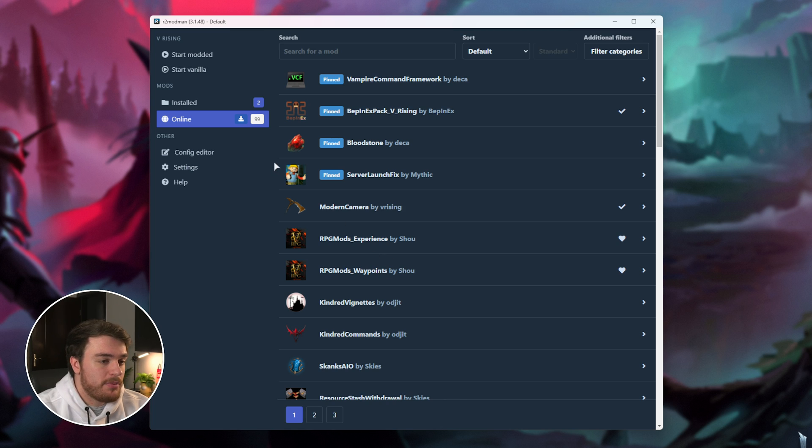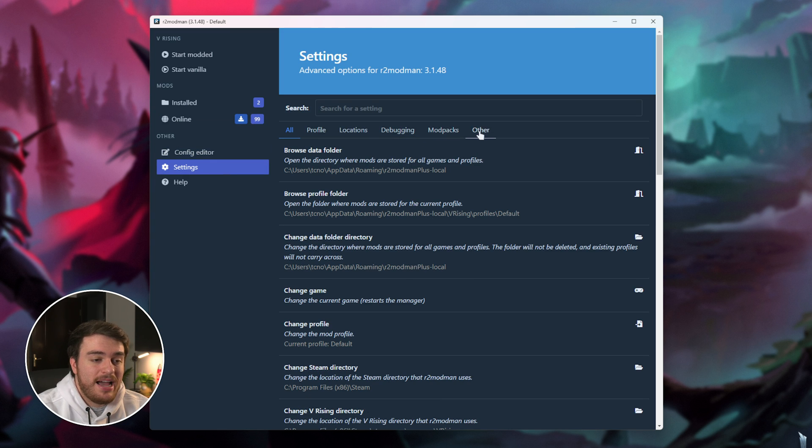If you already have R2 ModMan set up with something like Lethal Company or a different game, click Settings, followed by Other, and in here you'll find Change Game. This is what you'll need to click in order to select a different game.